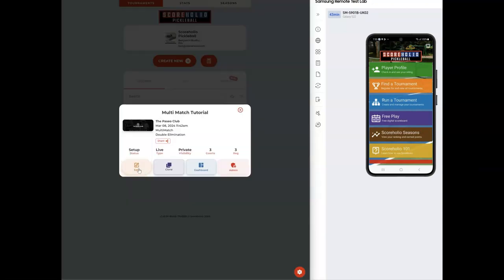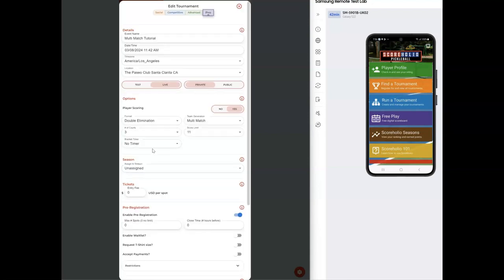I'm going to click on this tournament I already have made and go to edit to show you how to set it up. You'll put your date, time, and location, and choose private or public. Here is the format — you do have to select single or double elimination to get the multi-match team generation. We don't have it available on round robin or set schedule currently, but we do plan on adding it down the road.